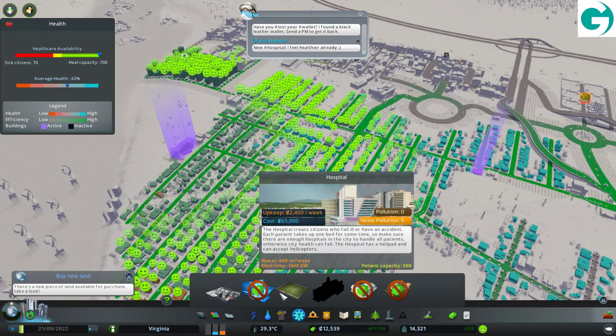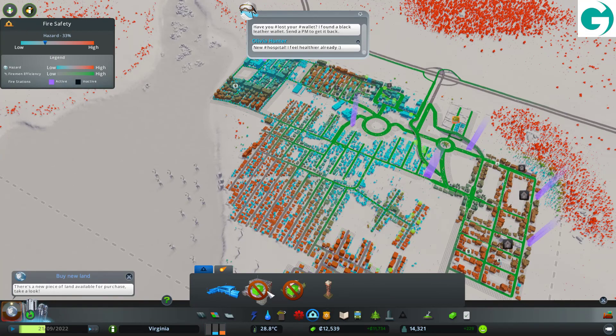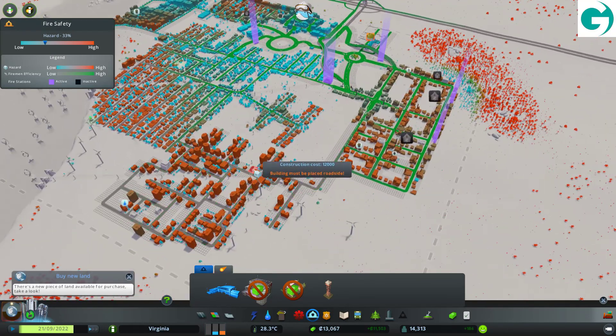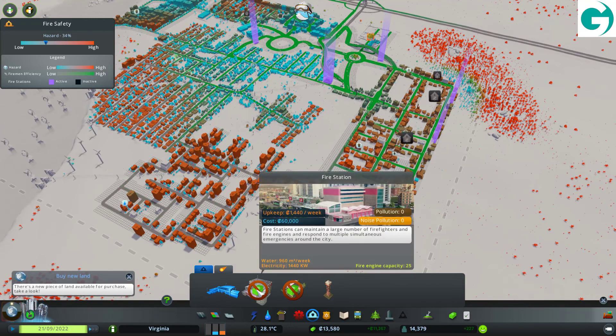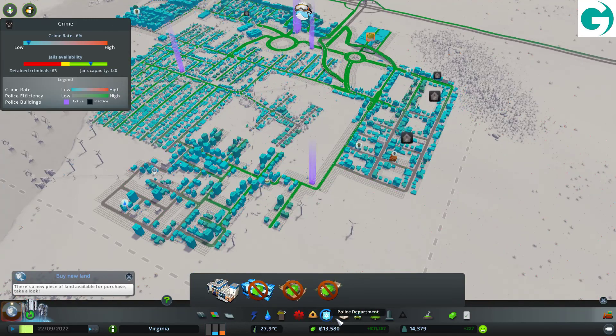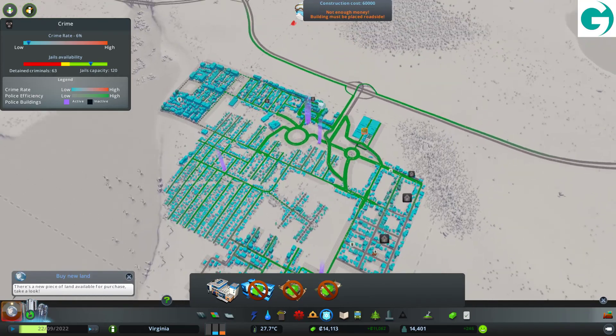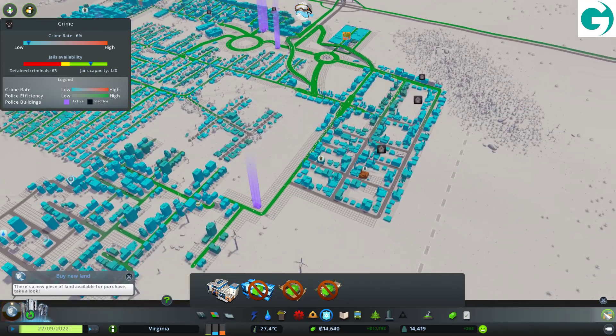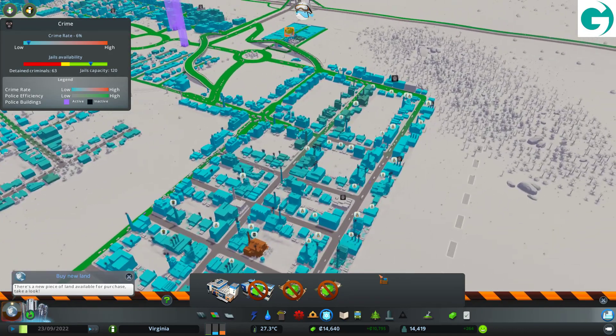We've got a proper hospital up and running now. Fire safety is still a bit of a concern — I'd like to put a fire station down. Crime is not too bad right now, although it could still be better.